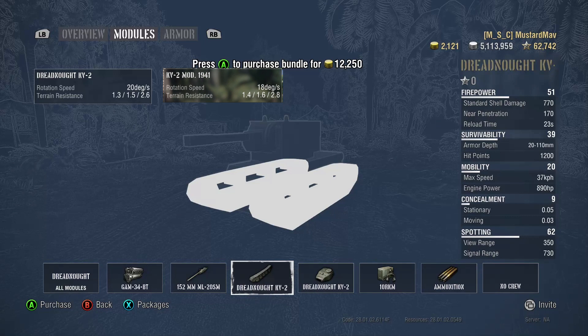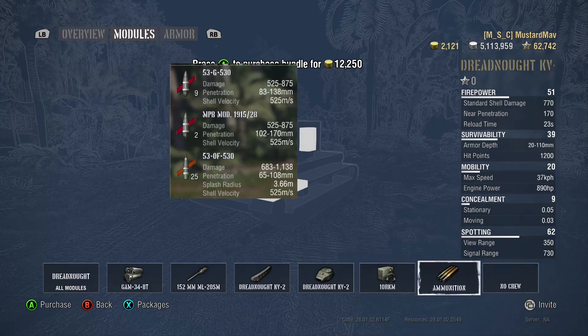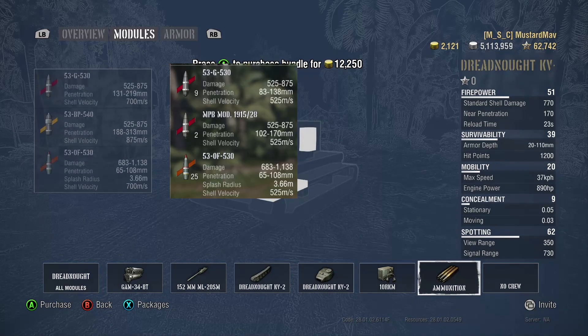Next we have the tracks, and you can see the Dreadnought is going to turn a bit quicker with two degrees extra rotation speed and a bit better ground resistances, making it much easier to get around the battlefield. For the turret, we got an extra 20 meters of view range and once again a buffed turret rotation speed of a couple degrees per second.